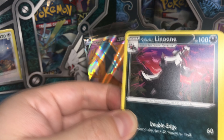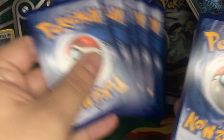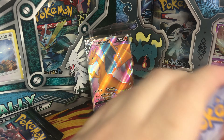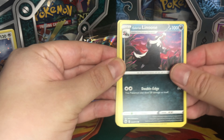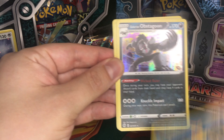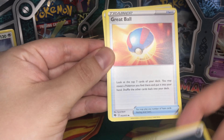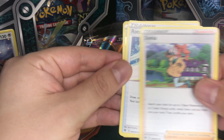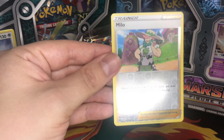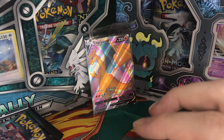The pull rate in this set is terrible, as far as I know. Like, you have to have a lot of luck to pull anything. We got Galarian Zigzagoon, Hatenna, Swablu, Scraggy, Carkoal, Galarian Obstagoon as our rare card, Dark Energy, Great Ball, Sonia, Rotom Bike, and we got Milo as our reverse.